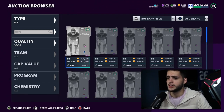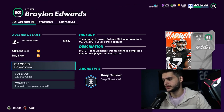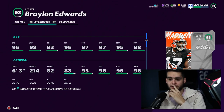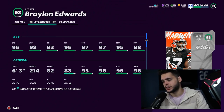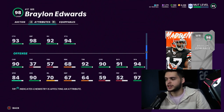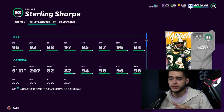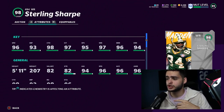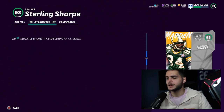At wide receiver, the new Braylon Edwards is one of the best in the game. He'll get 99 speed, 99 jumping, 99 catching in traffic, 99 short route running, 99 medium, 99 deep route running, max speed, max jumping, strength, stiff arm, juke, and 90 change of direction at six foot three. For the second receiver, Sterling Sharp is really good — he'll get 99 route running, 99 catching in traffic, 99 catching, 99 speed at 5'11, with good juke and change of direction. He's like a tinier Braylon Edwards.